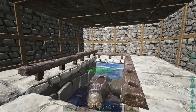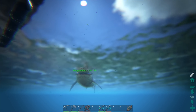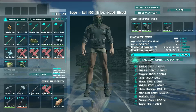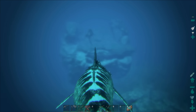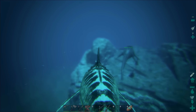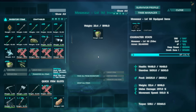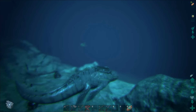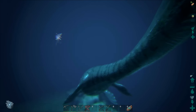We're back - it's all tamed up! It did take about two hours, which was ridiculous. At least I had all the prime so I was just going back and forth ferrying narcotics and prime. It ended up at level 161 with a saddle and everything ready to go. This thing is so cool - I love the Mosasaur. It's got over 9k health, 1600 stamina, and the weight is incredible - you can carry a lot. Movement speed is only 100 though, I wish they leveled up movement speed in the wild.